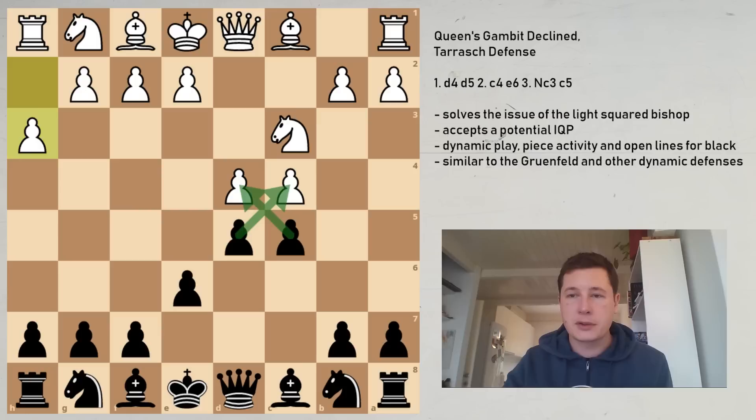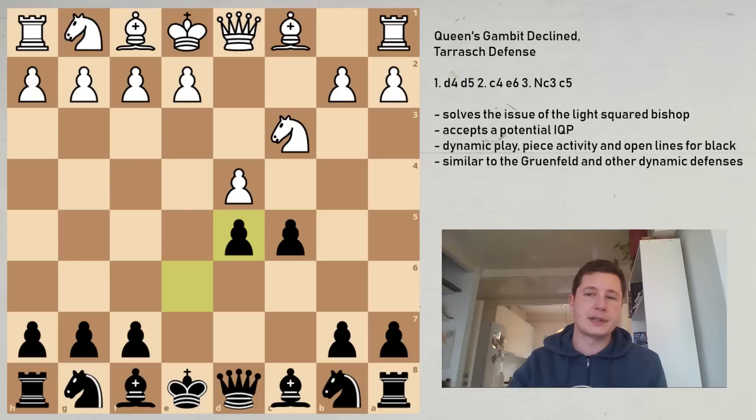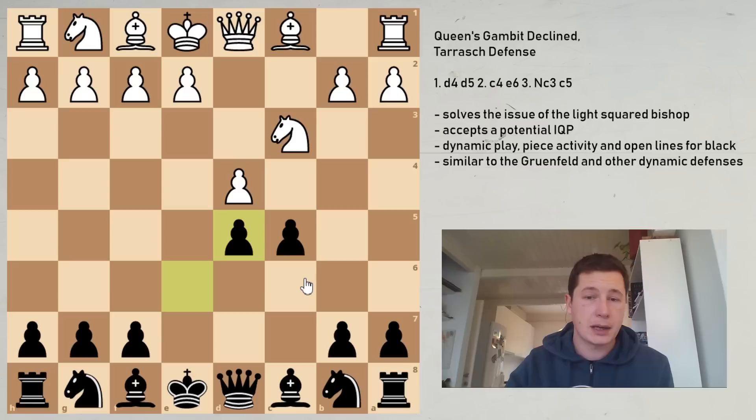Therefore after c5, the only good theoretical move for white is to take cxd5. And after cxd5, exd5, we see the most important point behind c5: the c8 bishop is now free to roam on the diagonal and can be developed to g4, e6, f5 — it doesn't matter. The point is there's no pawn on e6, while at the same time black hasn't conceded to playing c6 to defend his center, thus leaving a square for his knight on c6. Regarding piece play, the Tarash is perfect.